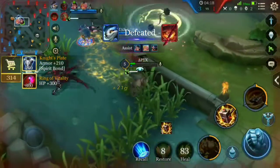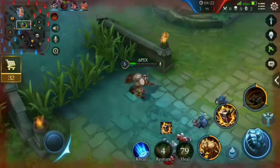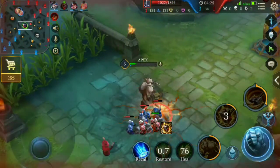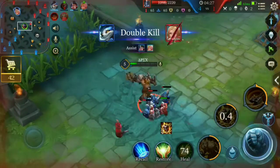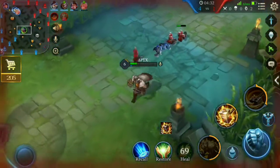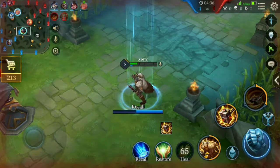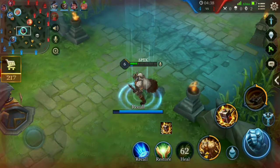Enemy Malloc is out of position again — he thought he could kill us but gets killed himself. Our team goes after Butterfly and she gets killed too. I clean the wave again and go back to base for health and mana regeneration.